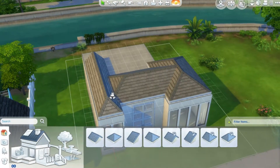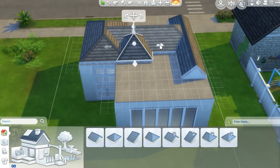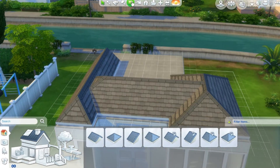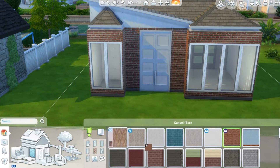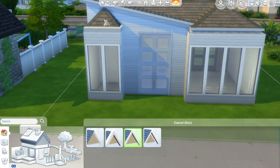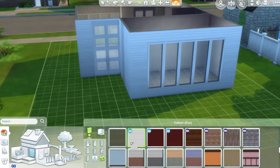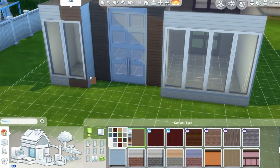I can't remember what I ended up with at the end. I remember putting back the angled roof for some reason and it just became a little bit of a train wreck. I did try brick on the outside but didn't really like it, so I went for this white color and changed bits to give it more depth.